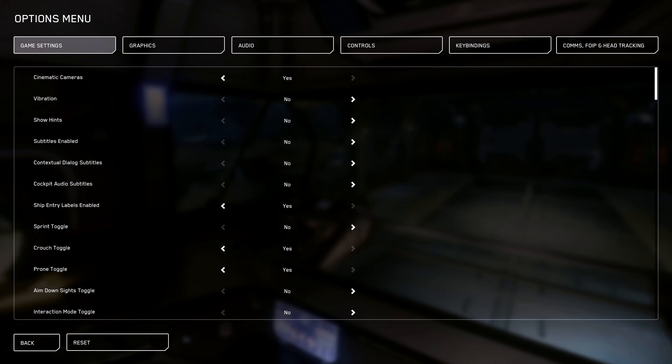Let's go over the game settings. Under game settings you have cinematic cameras, vibration, showing hints, and things like that. I turn hints off since I already know them, but if you're a new player they'll be on by default — turn them off when you're done with them. I don't use subtitles. I keep ship entry labels on, which tells you the different places you can enter your ship, because sometimes you forget where the elevator is.